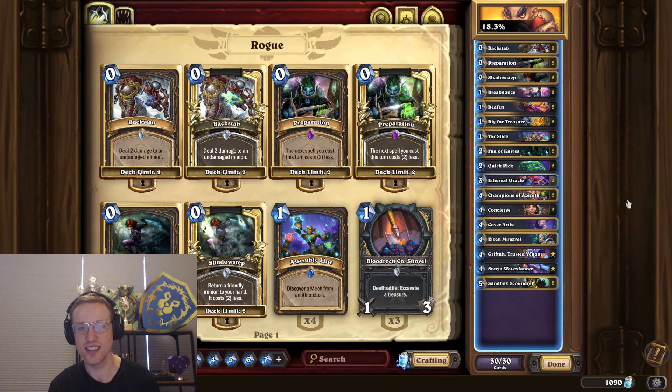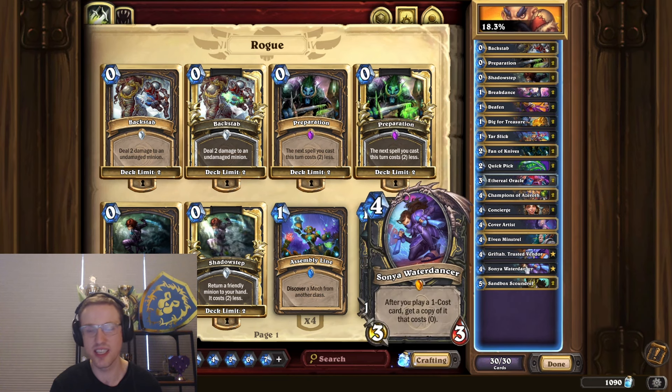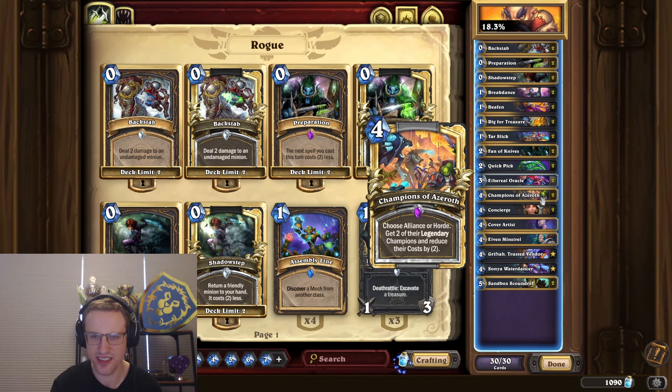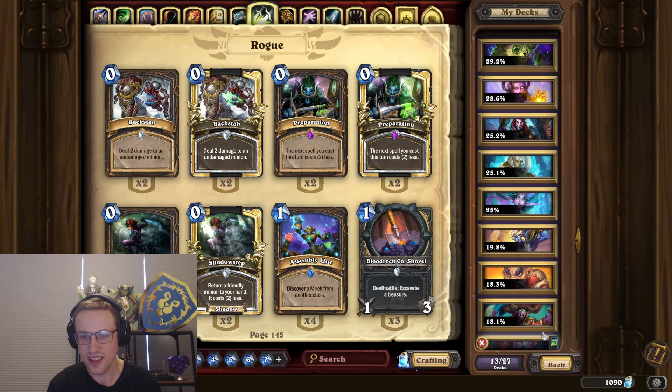Then there's another Rogue deck at 18.3%, and we've got another appearance of the Champions of Azeroth. The idea is to use Champions of Azeroth with the usual Soya stuff Rogue does, but instead of winning the game you just get some bad legendaries. The deck does have Grifta so there's a way to win like normal Rogue, but you're relying on random legendaries a lot. Compared to normal Psych-o Rogue, it's missing the early and mid game — typically playing four-drops for free on turn three or giants on turn five — so it just can't contest the board.